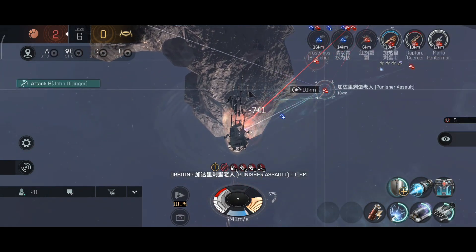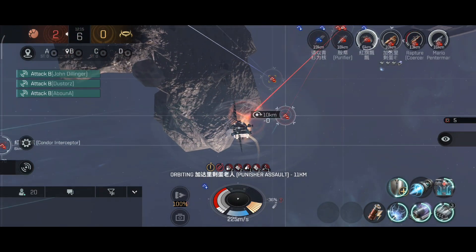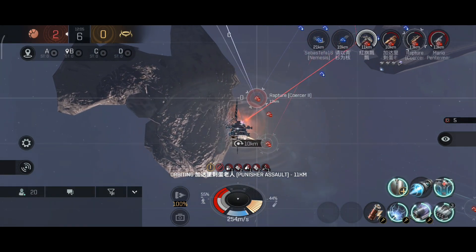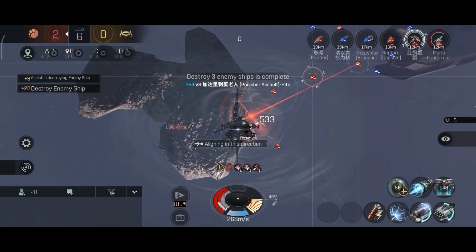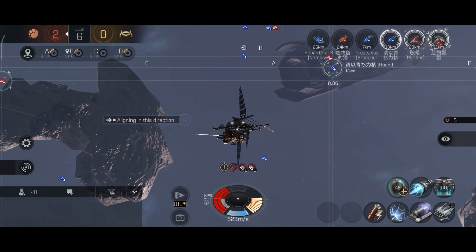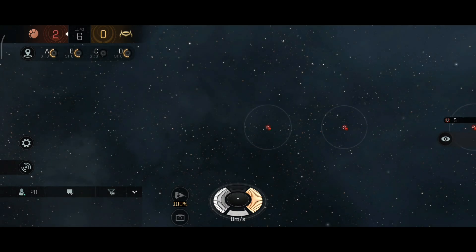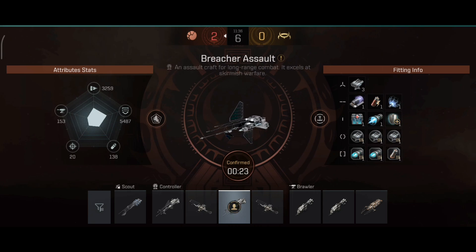Let's pop that damage control. That shield extender did not help much. I have the damage control active now — that frigate should take one more hit before going down. Nice, they are destroyed. The next destroyer went down and I'm also going down in a couple moments. They all focused on my ship — not much surprise there. Okay, there we go — let's see what happens. Do I get to respawn? Yes, you get to respawn — okay, that's nice.